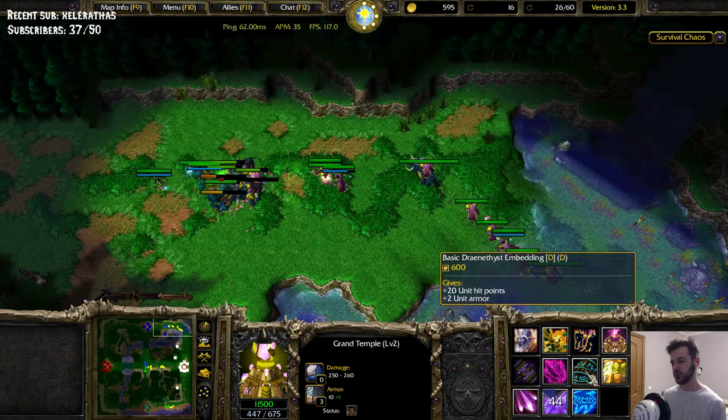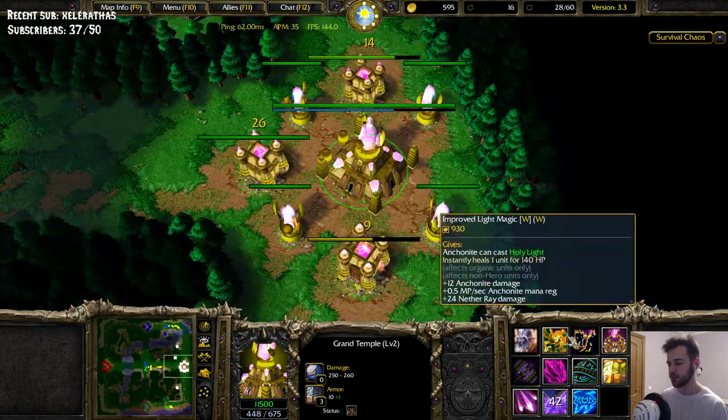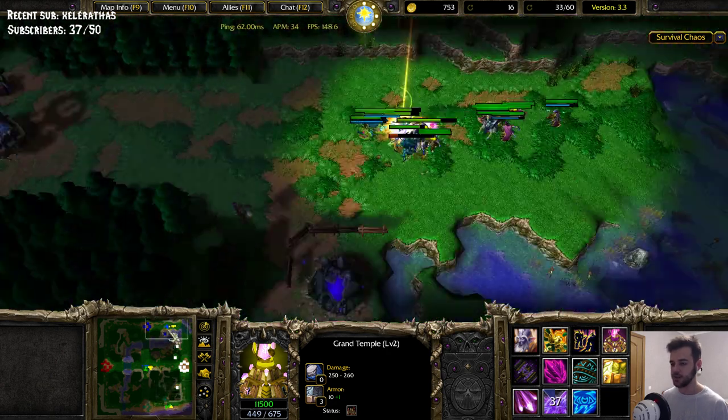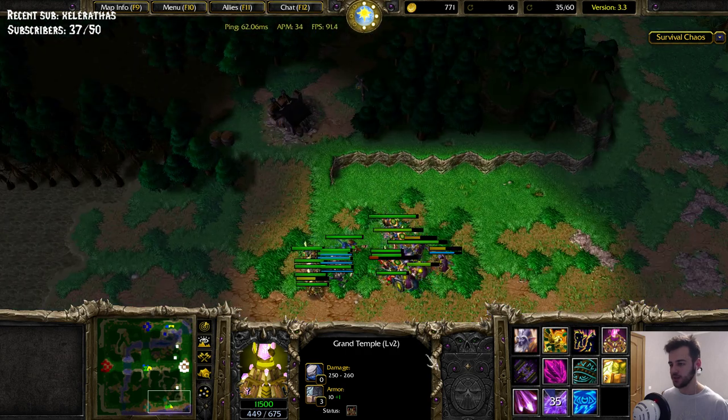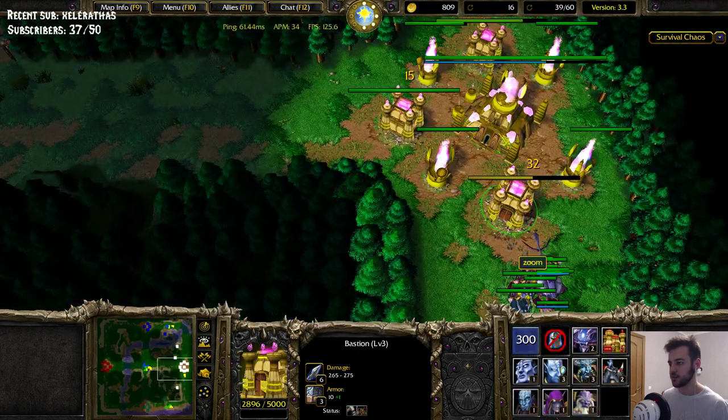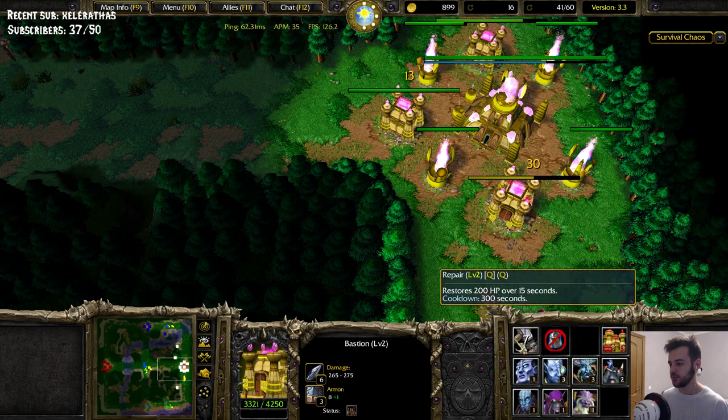I gotta stop with the masonry for a little bit. Maybe I'm gonna get a caster upgrade — caster upgrade will help me against green. It's gonna help me on each lane but versus green, because I have two casters on this side. Got to not forget to repair my buildings. Let's get the caster upgrade.